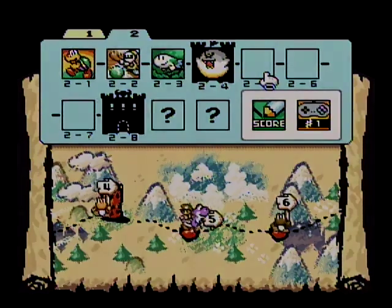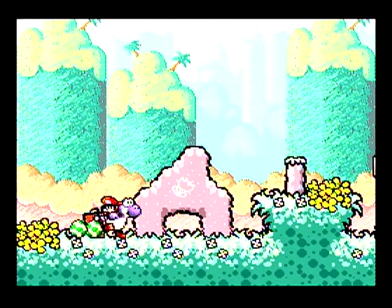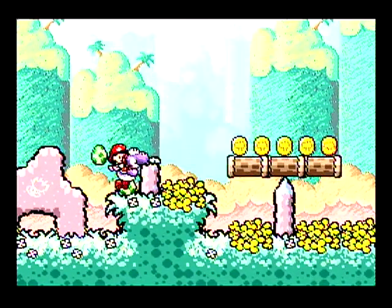I see a lack of stars. So there's a fly guy with a red coin in this first segment. By the time we get to a locked door, we want to have two flowers and nine red coins.